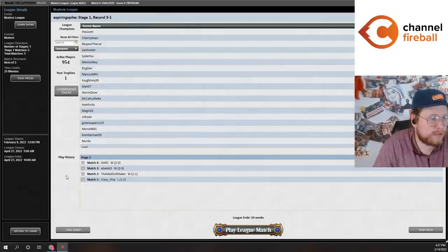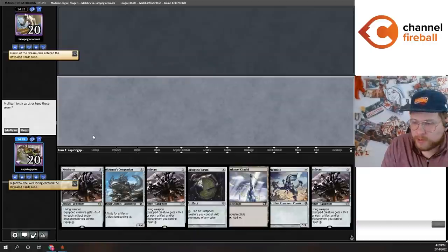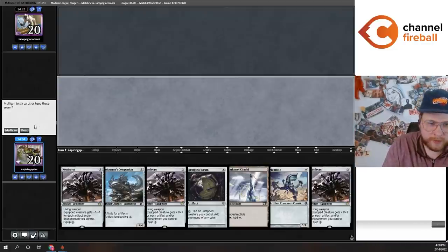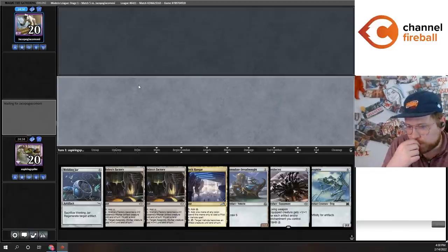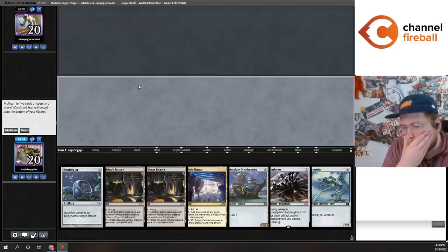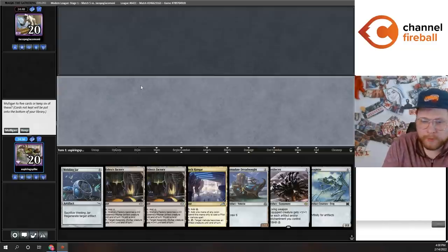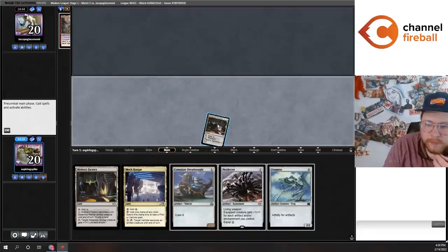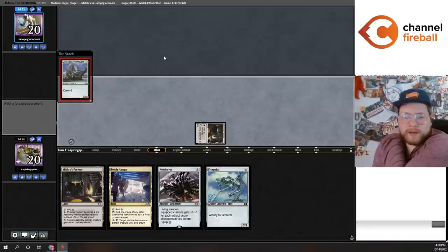Let's see if we can finish strong in round number five. We are lucky enough to win the last die roll for this league. We're on the play against a Delirium deck. We can keep this hand and go turn one Ornithopter, then turn two cycle Companion, but I'm going to mulligan instead. I don't love this hand but I'm probably going to keep the six. Let's put back Welding Jar. Might actually crew a Dreadnought with Mech Hangar this game.